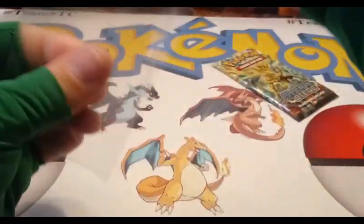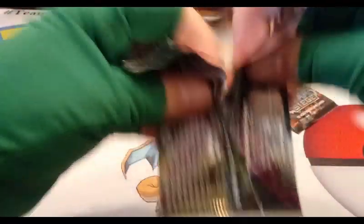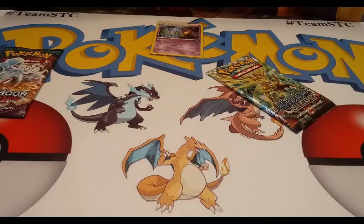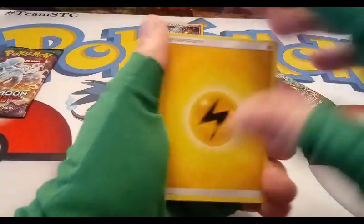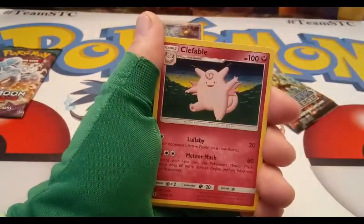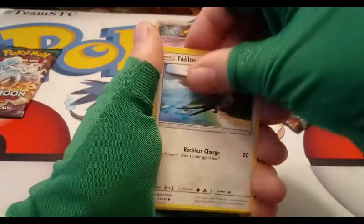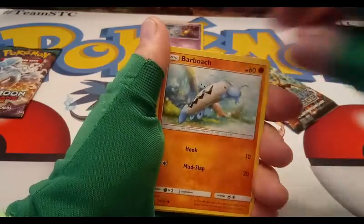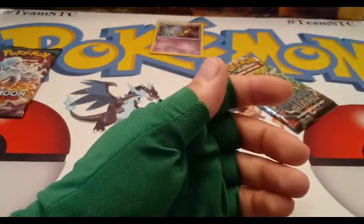Next up, a Guardians Rising pack. Hope you guys are enjoying this opening — it's the weekend, it's a good day. Guardians Rising code card. We've got another electric energy, a Field Blower — that works really good on Rotom decks — Mareanie, Clefable, Delibird, Jangmo-o, Carvanha, Barboach, Alolan Vulpix, and a Honchkrow regular rare. Not even a cool one!